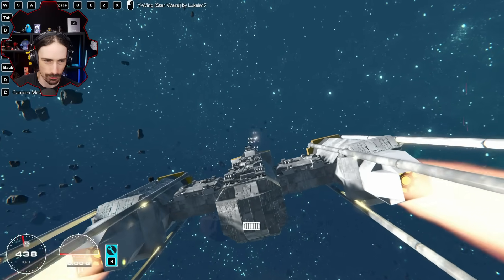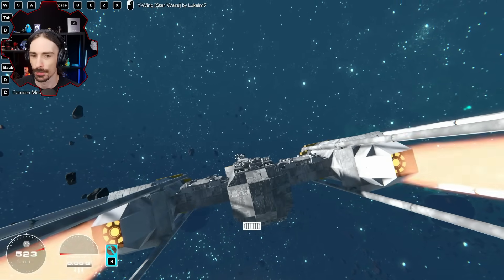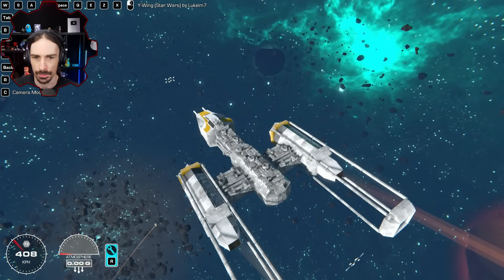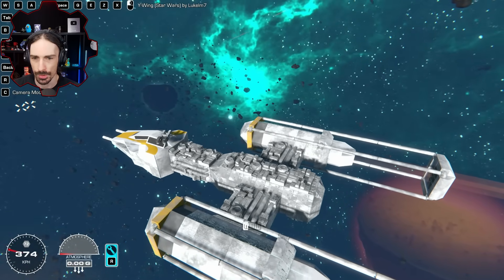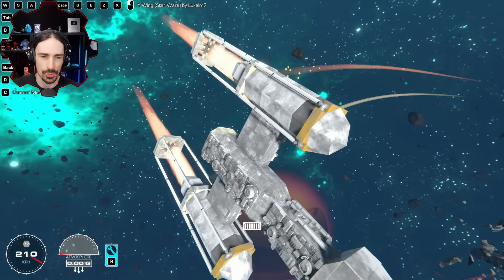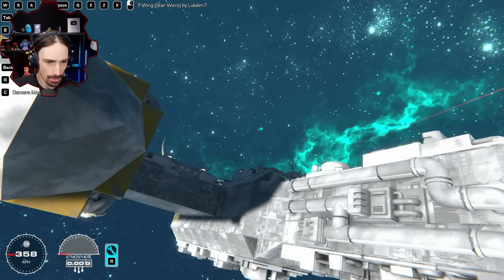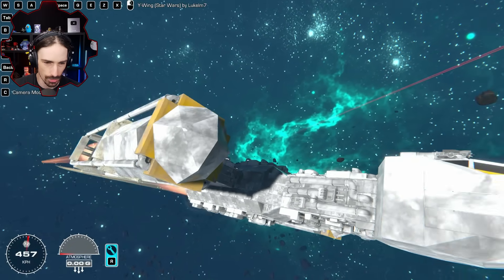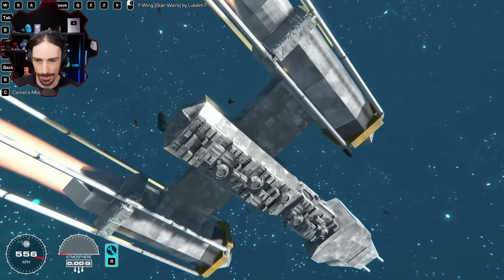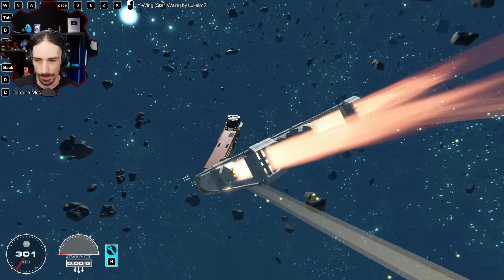We've got yaw — whoa, apparently we can move that entire turret around too, that's pretty cool. Super well built. Look at the pipework with the greebles, and the bottom is absolutely covered in greebles too. Greebles is like my new favorite word after this update — I didn't know about it before, but it's awesome.